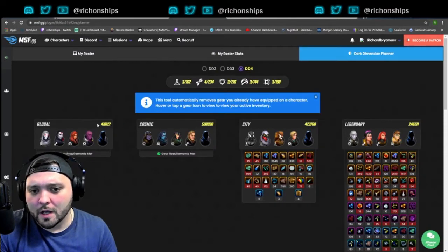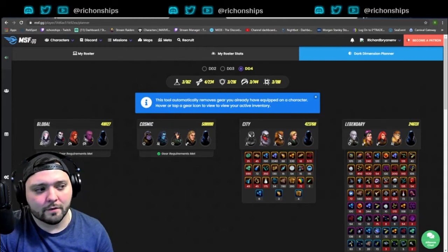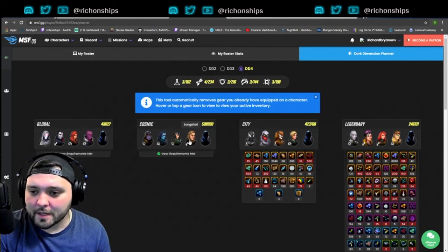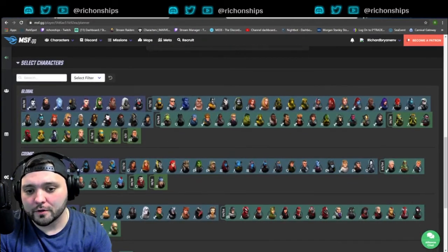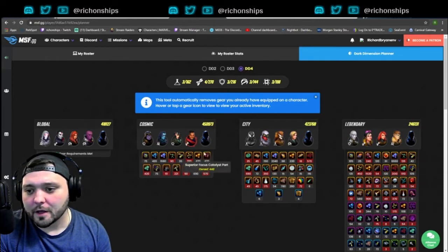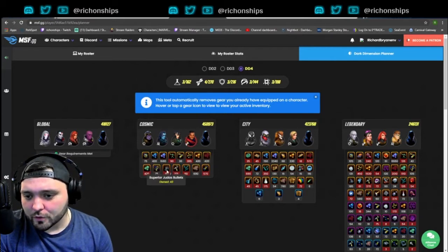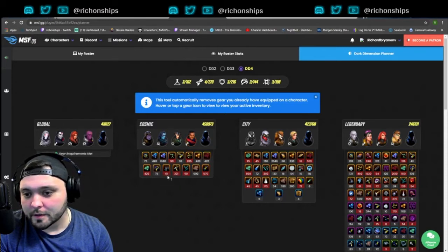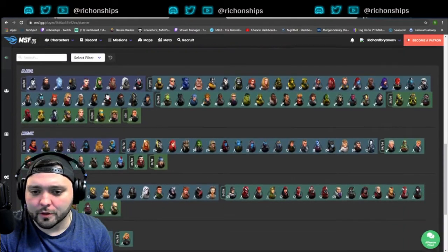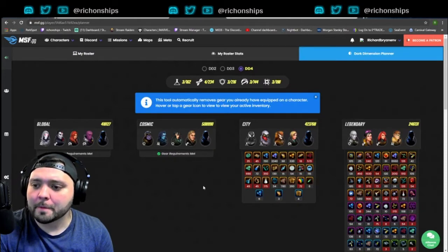I am currently in Cosmic of Dark Dimension 4. These four characters that are selected have already been brought up and are already meeting the requirements. If I had taken off one of those characters — like Long Shot — and scrolled down to the cosmic section to pick Bishop instead, it would tell me specifically how much Bishop would need for each item. Hovering shows I own 43 Judas Bullets but need 61.